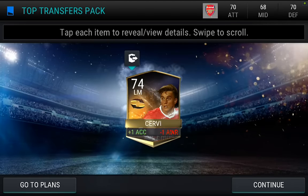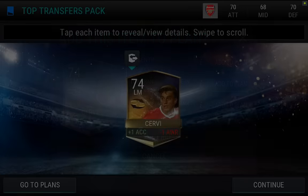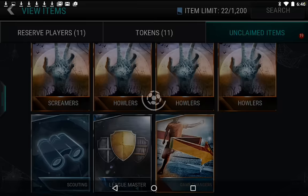So in our first top transfers pack, we get a 74 overall. That can go into a trade-in, so I might end up trading that one in if I can't put it into one of my lineups to improve it.